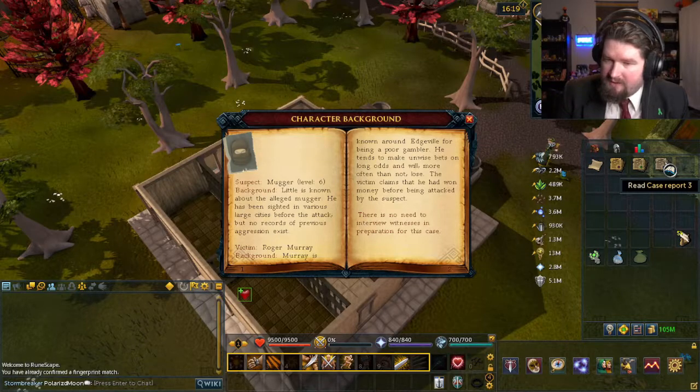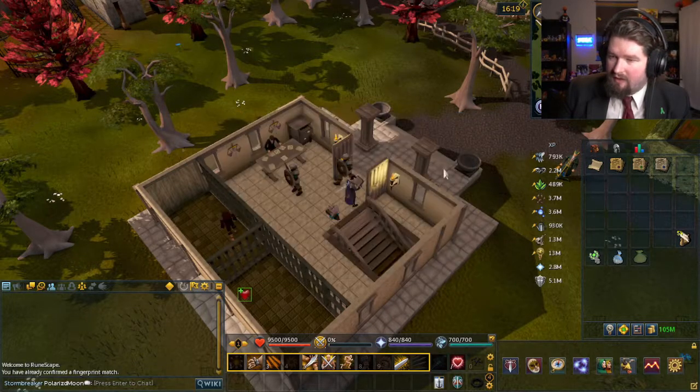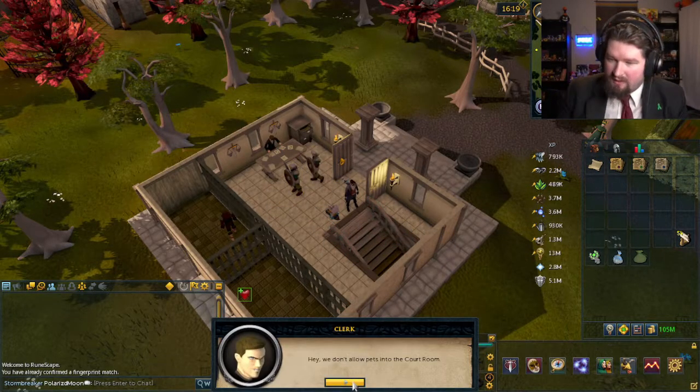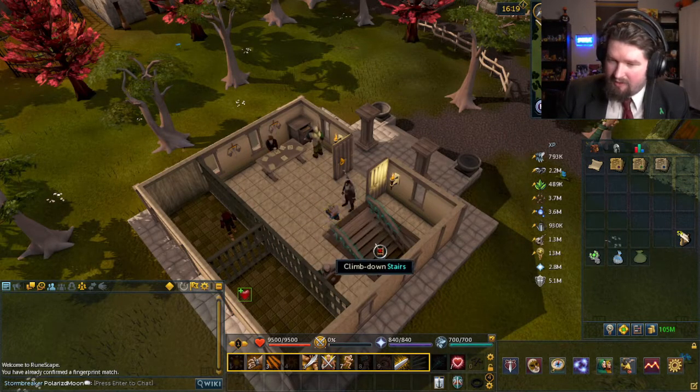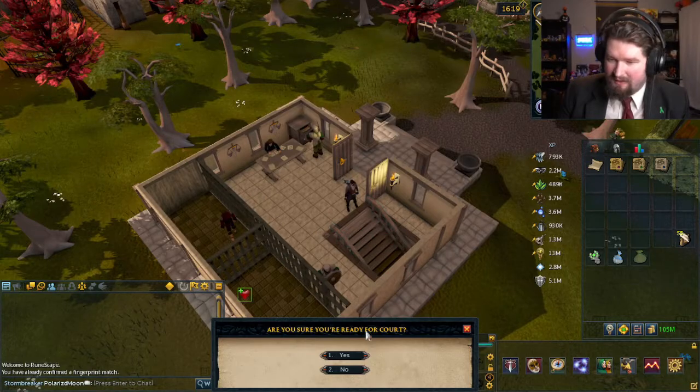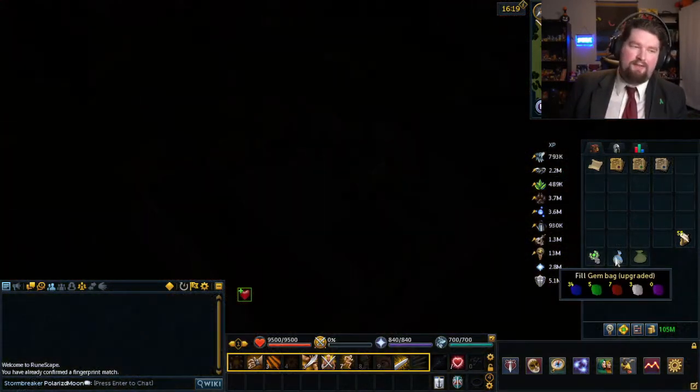Case background: the alleged mugger was arrested by local authorities in Edgeville after a man claimed he'd been beaten and mugged. The victim, Roger Murray, assisted the local authorities in locating the attacker. On arrest, the following were found on the alleged mugger's purse: face mask, nightstick, and a fingerprint extracted from the nightstick. There is no need to interview the witness in preparation for this case.